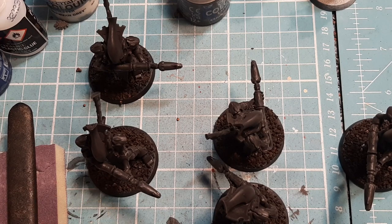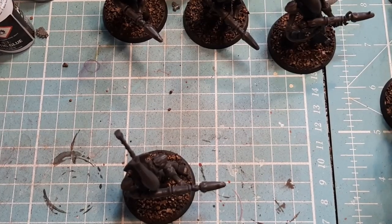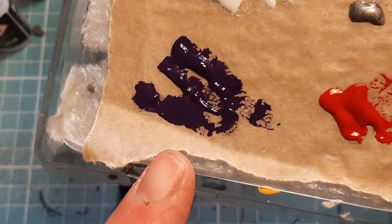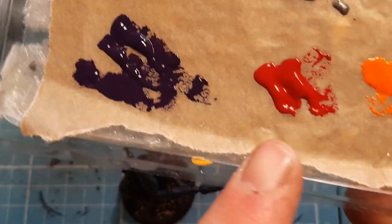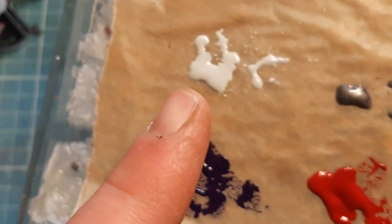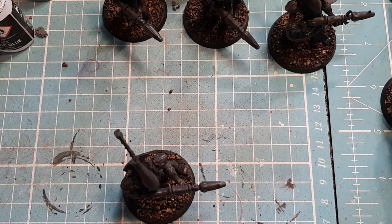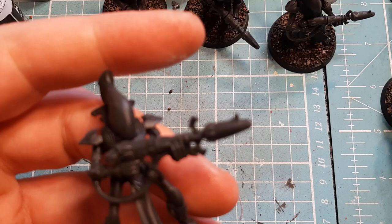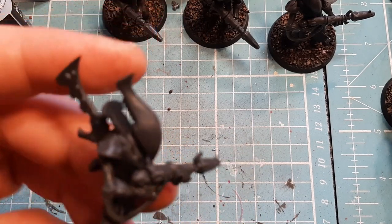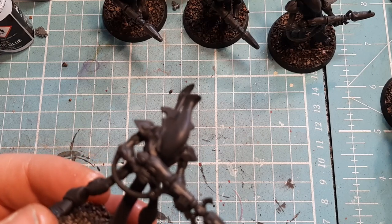I'm going to take care of the steel leading to drop on the base first and come back after that. To run you through my wet palette: I have some Naggaroth Night, some Khorne Red, some Troll Slayer Orange, Leadbelcher, and some Ulthuan Grey. This is what I'm starting off with. I woke up this morning with a crazy idea to paint them Khorne Red, and I said to myself no — I've got a plan, stick to the plan. So I'm going to start with Ulthuan Grey.